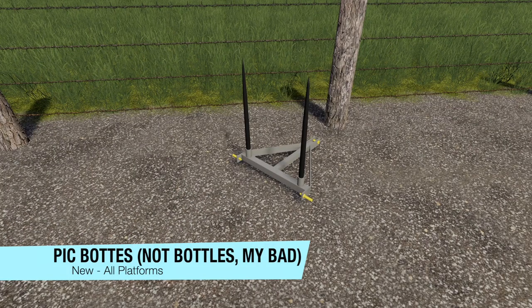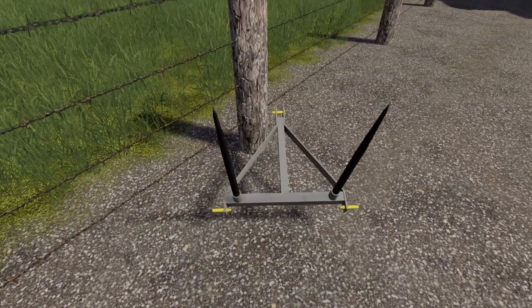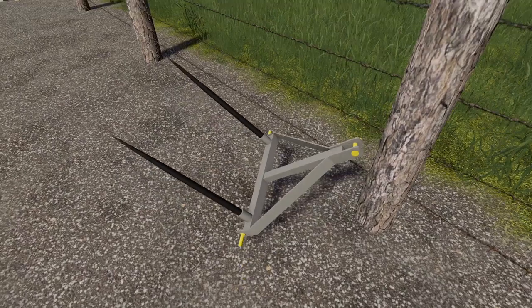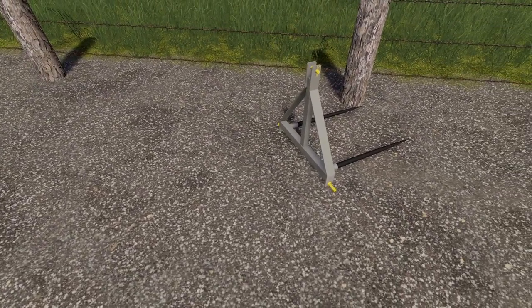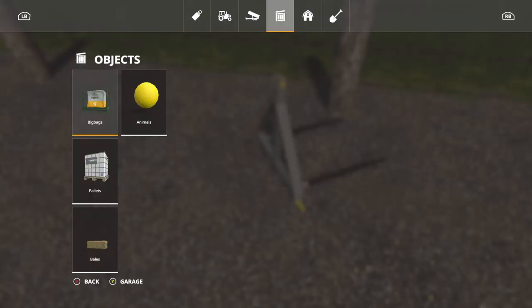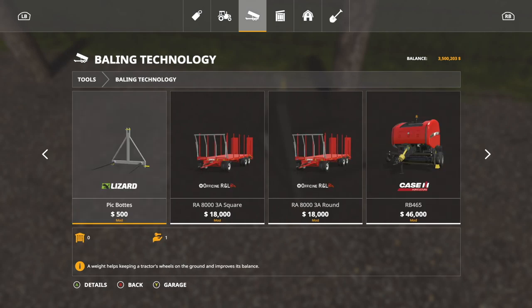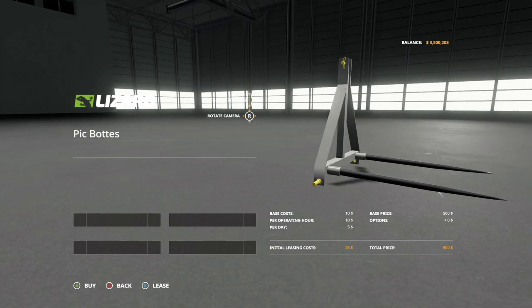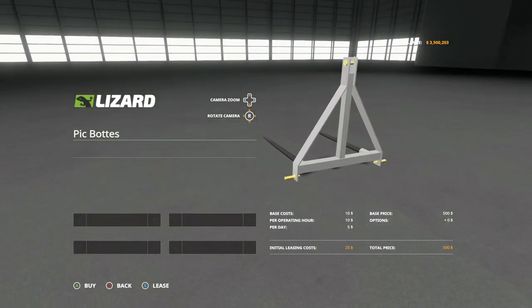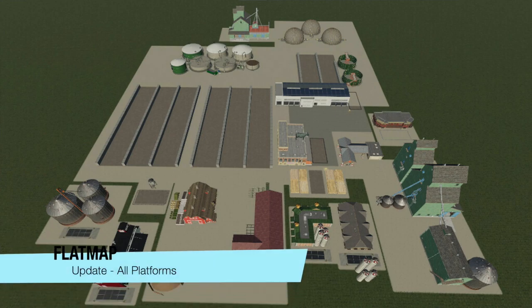And your last new mod for all platforms today is the Lizard Pick Bottles — I don't understand what that name means at all. It's a three-point bale spike, that's all it is. Let's go into tools, into baling technology — here it is on the left-hand side, the Lizard Pick Bottles. It helps keep a tractor's wheels on the ground and improves balance, and it can move bales. No customization, $500 — seems like a lot for what it is, but that's a three-point bale spike.